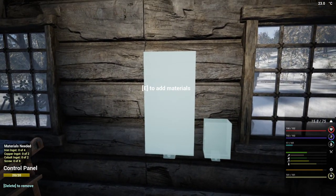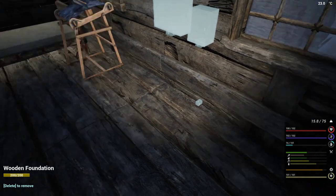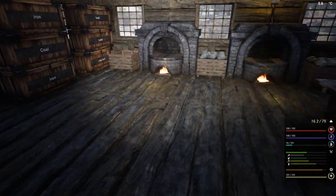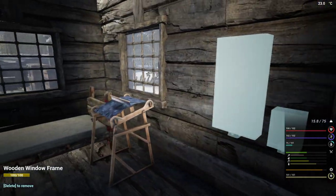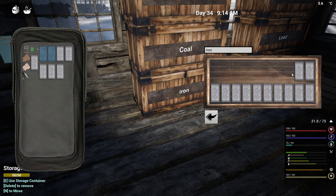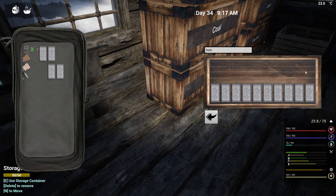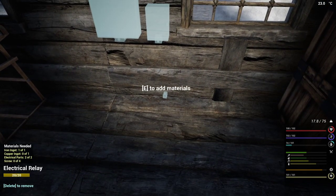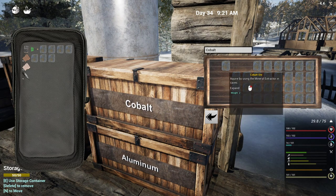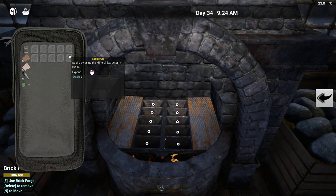That is copper, cobalt, iron, and screws all the way — except for this little relay which needs two electrical parts. Let's grab that and then we can do all the other stuff together. Copper, cobalt, iron, and screws — relay right there. All right, iron we have. We have two of the cobalt... it's four, okay. Just one. Now we need to cook cobalt. We have dozens of tons of it — I'll go ahead and make 10. I don't know where I'm going to put it though.